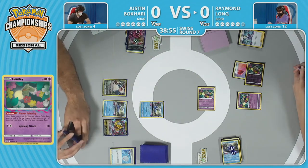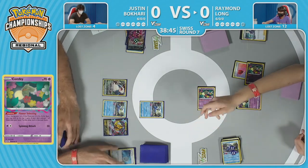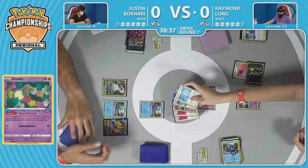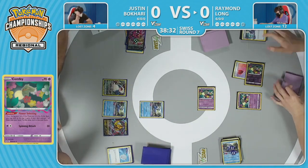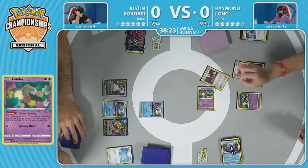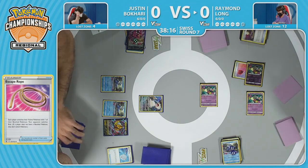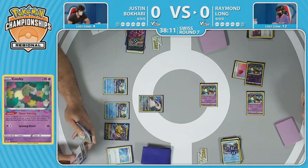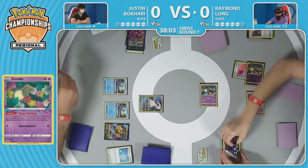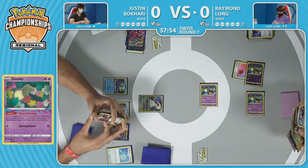That Cramorant going down could be pretty big. Raymond understanding that extra damage counters are probably going to be useful here — maybe setting up some damage onto the Giratina V, or getting multiple damage counters on both Cramorants to take them both out in one turn. There's also a giant disparity in the amount of cards both players have gone through — Raymond has gone through what seems like 30 cards, meanwhile Justin has like five in the discard and is still keeping up. An Escape Rope brings up Snorlax to maybe tank a hit.